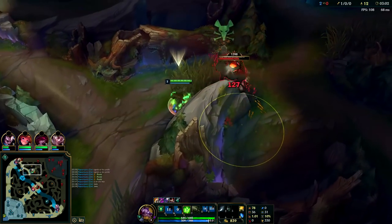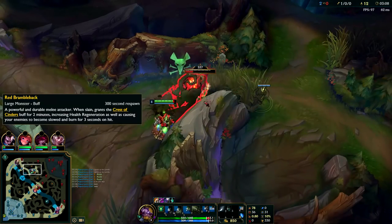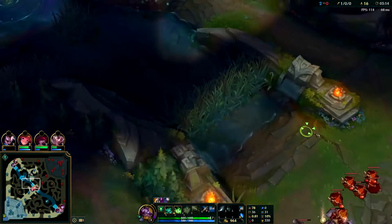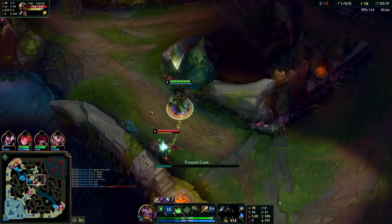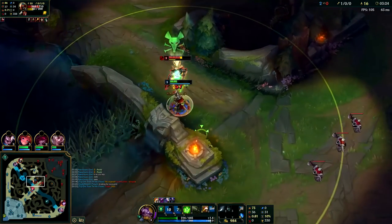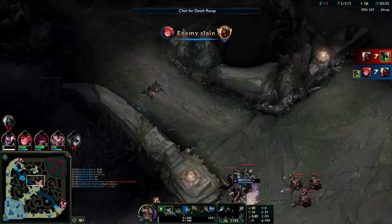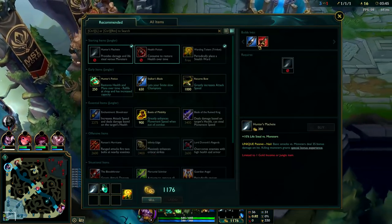I see Xin Zhao over there and he only has blue buff — he hasn't taken his red yet. My teammates actually just killed him, so since he only had blue buff I know for a fact his red buff is still up. I get invisible to get there quicker, use my W, hit the red buff, and drag it into the bush. I use my E once I have five stacks, smite it early since I have two smite charges, and then kill the red buff and lay a ward at the edge of the bush so when he comes for it I'll see him.